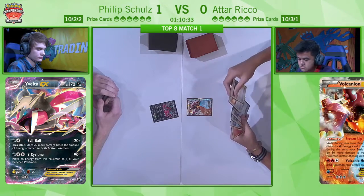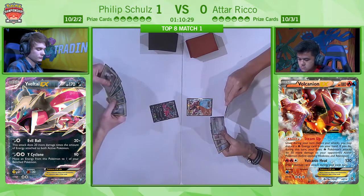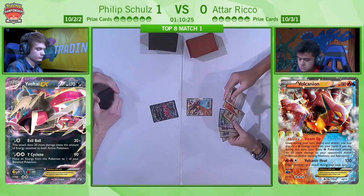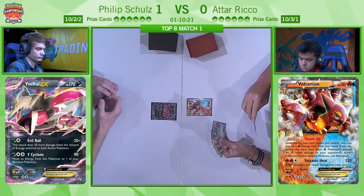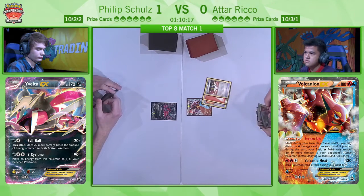So Atar is going to be going first again, and this looks a lot better. He's got an Ultra Ball there — we can see his Hoopa is not prized. So this is one of those moments — if he doesn't just go Hoopa to get two Volcanion EX and a Shaman, although he's got a Shaman in hand already, so he could even go for the triple Volcanion EX, giving him huge access to that Volcanion.